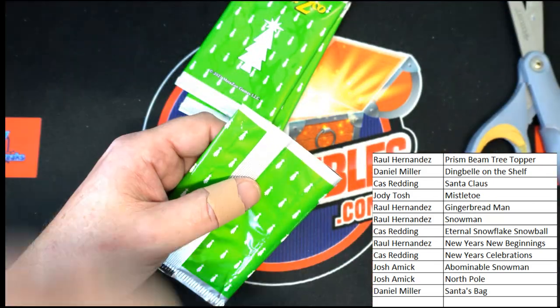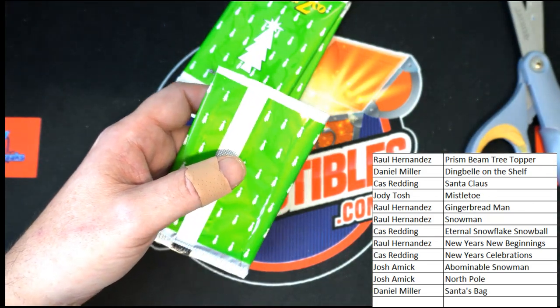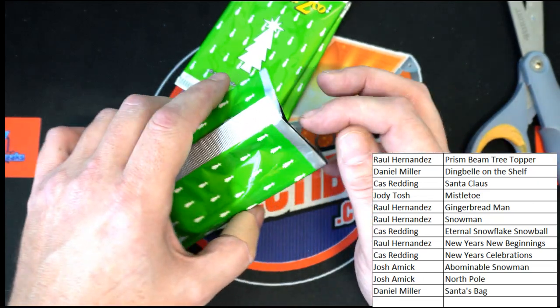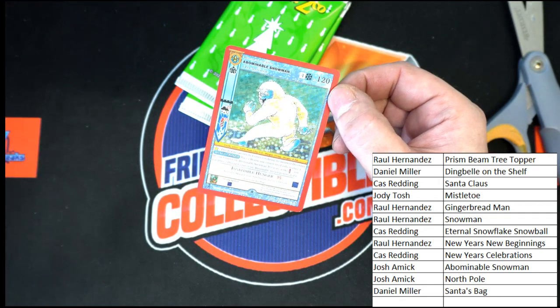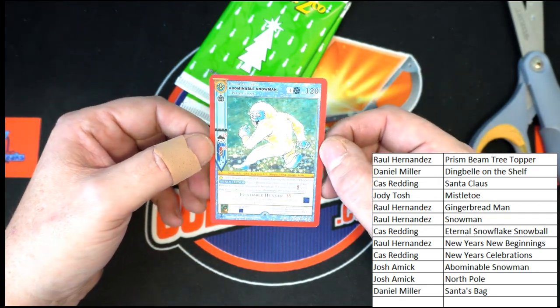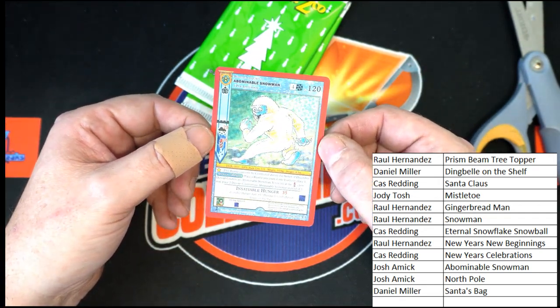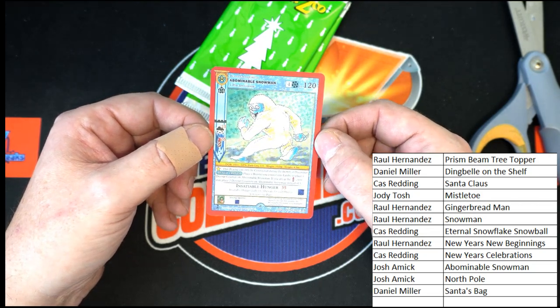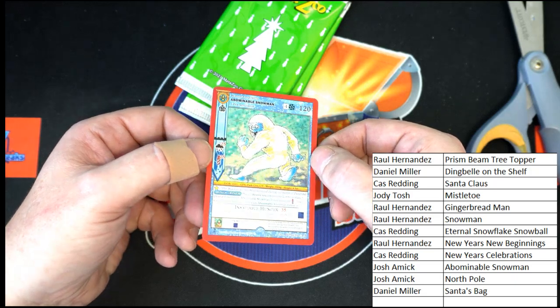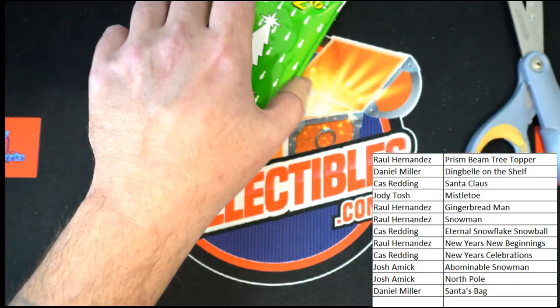On to the green packs. If I remember right, everything has a chaser — what it is for the hollow holiday packs I'm not sure, I'm gonna have to look that up. Abominable Snowman, full hollow — very nice, very very nice. That is going to Josh A. Beauty of a card right there, love the hollows on these.